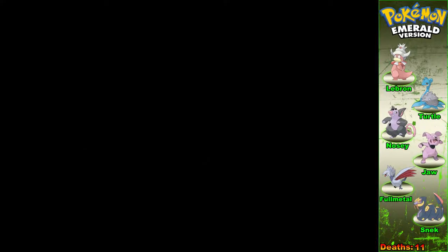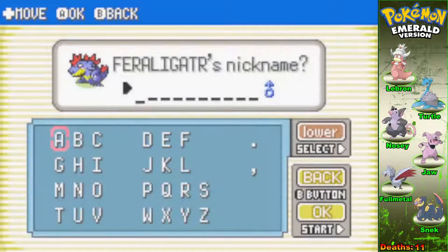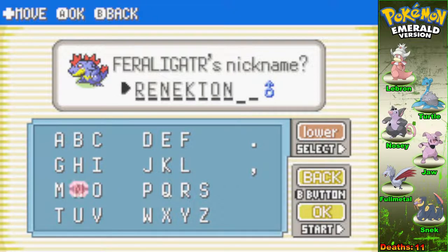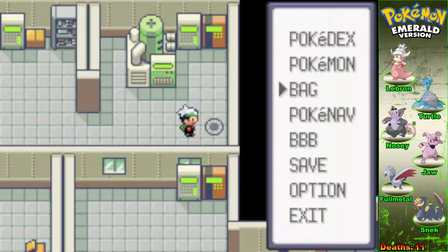First try for the croc, man — we got the croc! I'm going to call you Renekton. Renekton the croc, man. Renekton has arrived. That's a really, really good find for something to add to my team if something dies. I like that a lot.